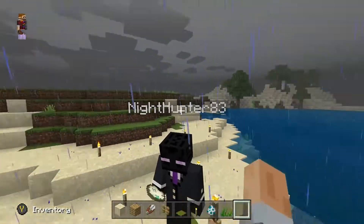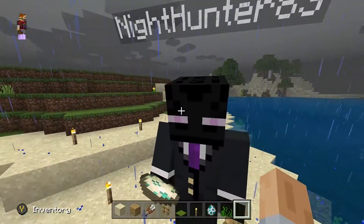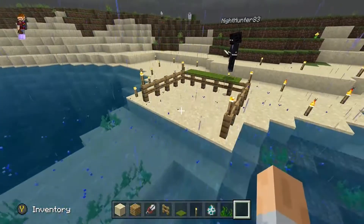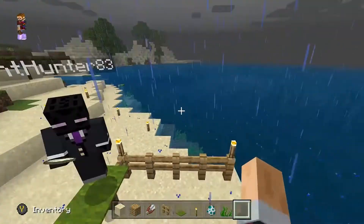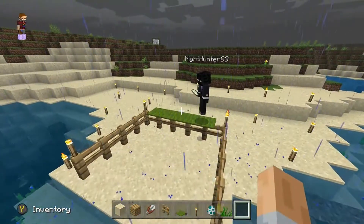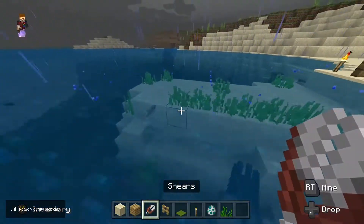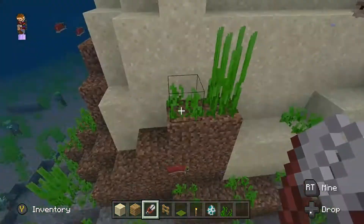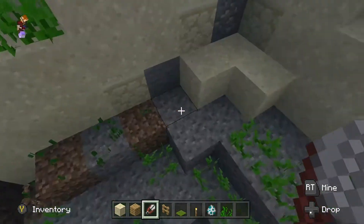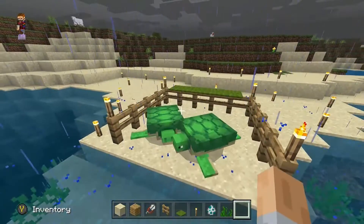Hello, today we will be teaching you how to make a sea turtle farm and kill all the baby turtles. To start, you're going to want to find a warm beachy area with sand and open ocean for them to spawn. After that, get some shears and find some sea grass, because this is what you will use to attract and mate them. Go walk around and collect some — all right, got my sea grass.